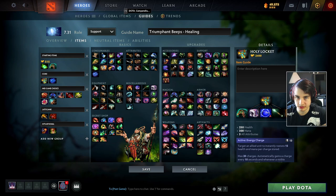For starting items in the healing build, go for a Headdress and one set of Tangos, then usually get a Healing Salve with the first courier usage. This will ensure you win the lane by just healing up your partner with Tether and the Headdress - the amount of healing you do is just incredible. For our first core item, we go for Holy Locket every single game. We used to build Mekansm but Holy Locket overall is just better, and the stats it provides are way better.